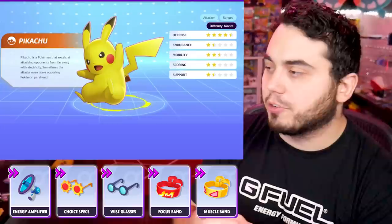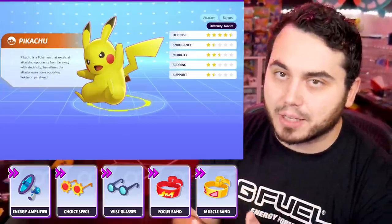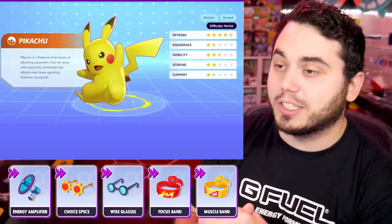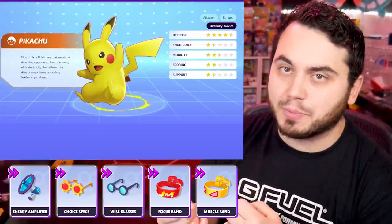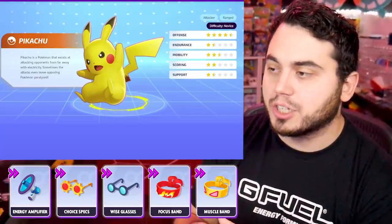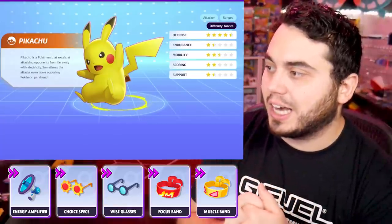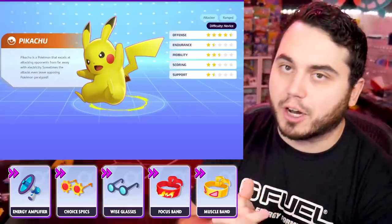Focus Band is really good for the early game, being able to survive those hits. Choice Specs, Wise Glasses, and Muscle Band. This is a Pokemon that utilizes Muscle Band because of its basic attack speed — increasing that basic attack speed can increase the chance of getting those boosted autos and getting those stuns off, which is really valuable. I've been running Choice Specs, Wise Glasses, and Energy Amplifier on this lately.